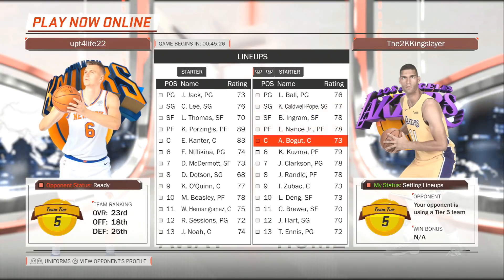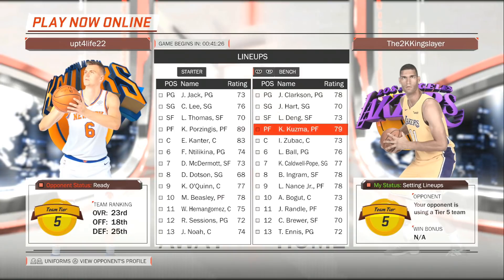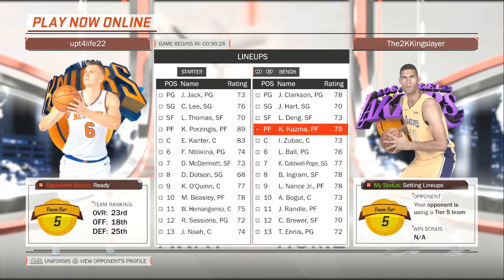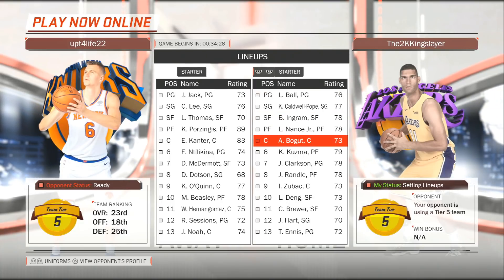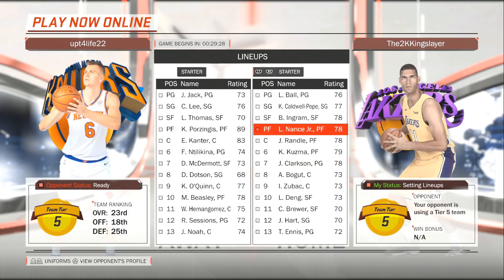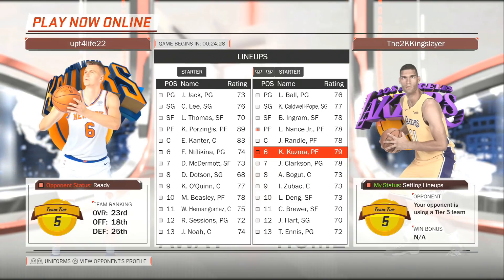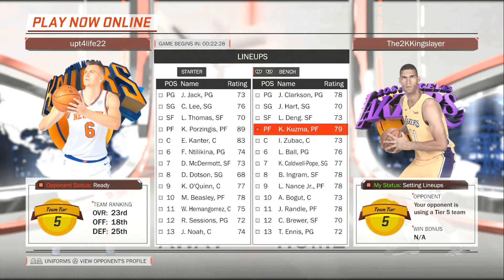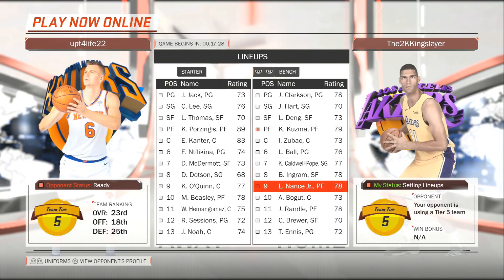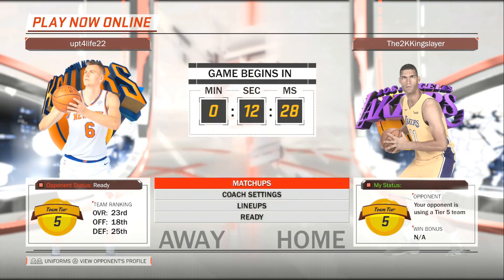First of all, I'm gonna change my starting lineup from the default. Andrew Bogut is essentially useless in this game — he's not even that great of a defender. So I'm actually gonna put Julius Randle at our starting center spot. This is one of the best lineups the Lakers have in real life, when they start Kuzma and Randle at power forward and center. And what we wanna do is attack Enes Kanter, because he's a really bad defender, so we're gonna use Julius Randle as sort of a point center to run the offense through him.